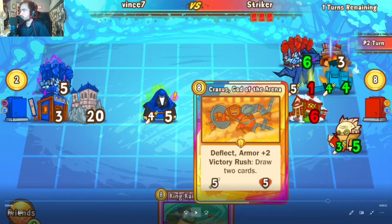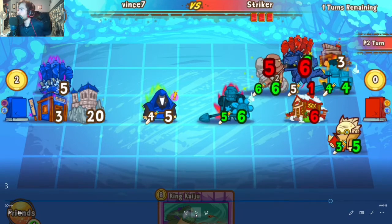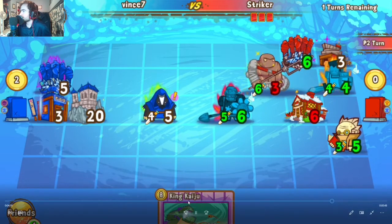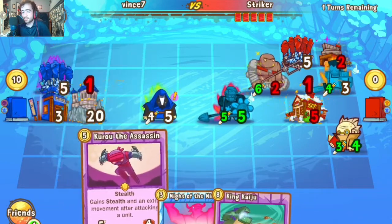Knight of Flowers gets frozen off, unable to connect with the Badger — leaving the Badger free to get the stealth buff and move around while keeping the Stone Drake alive. Craxus moves up and kills it, but not before dealing massive chain damage across pretty much the entirety of Striker's board. Another big chip damage dealt to everything, then the pass back.